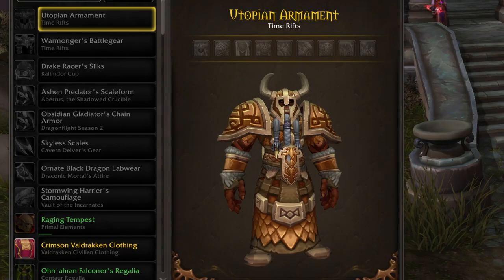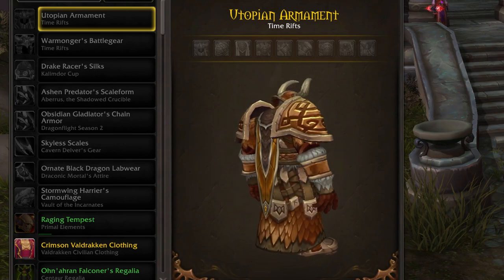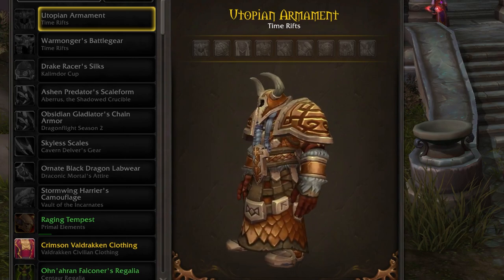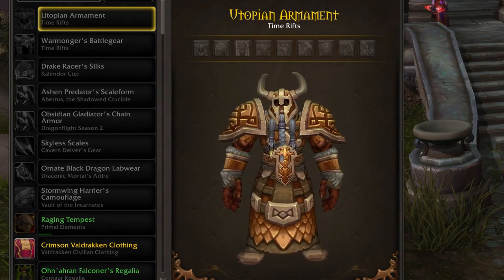Now let's move on to the male armor. This first set, the Utopian Armaments - which are what these set pieces are called - looks great in my opinion. I actually couldn't find out which class set recolor this was supposed to be, but it definitely looks to be something Vrykul-related from Wrath of the Lich King or similar.